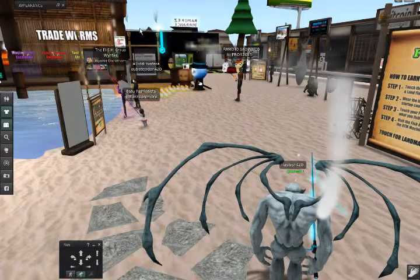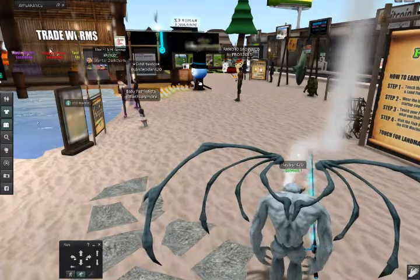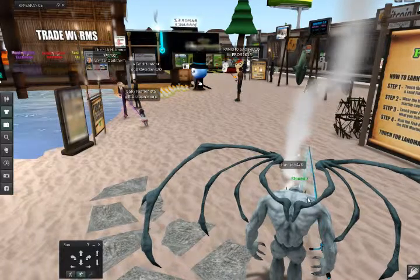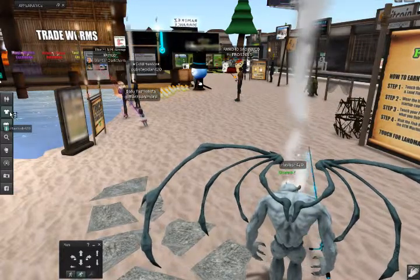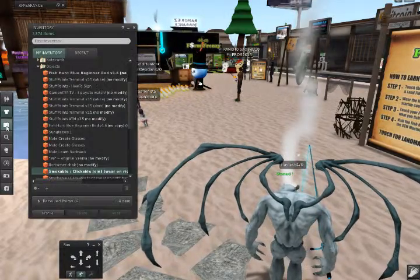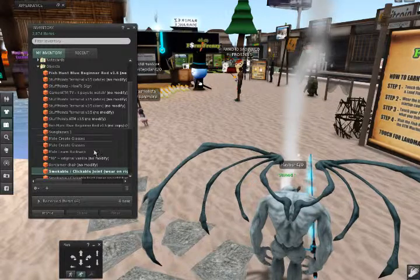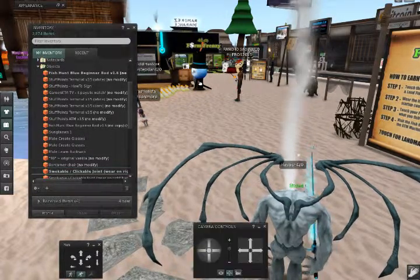First off, what you want to do is you want to go to the marketplace, which is pretty simple, most people know how. You go to the marketplace and you find a free fishing pole and you buy that. It will be downloaded to your inventory right here — as you can see I've got a bunch of stuff.